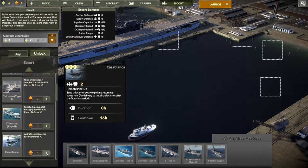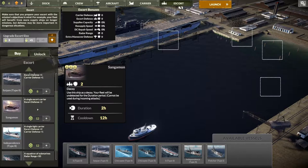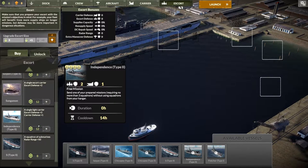Hello, GrowthVegan here, back with another episode of Aircraft Carrier Survival. We are back at base and I have eight points to upgrade things. I was thinking about taking the Casablanca Escort Carrier because it can pick up returning squadrons without us having to be there, which would be great, except then I'd have to buy the Casablanca and I don't know how much it's gonna cost, but probably a lot.